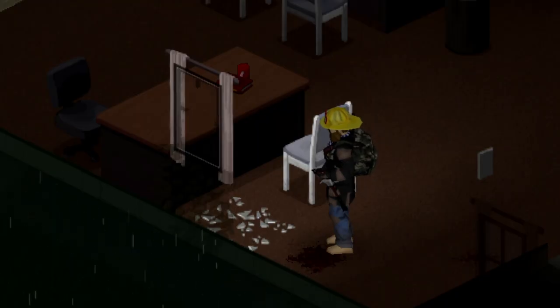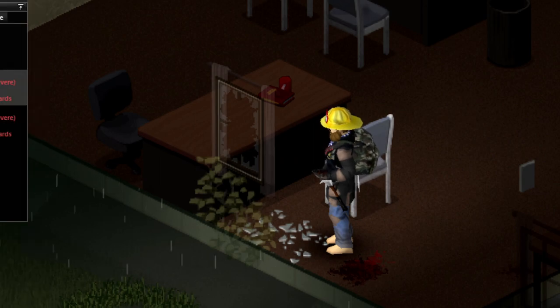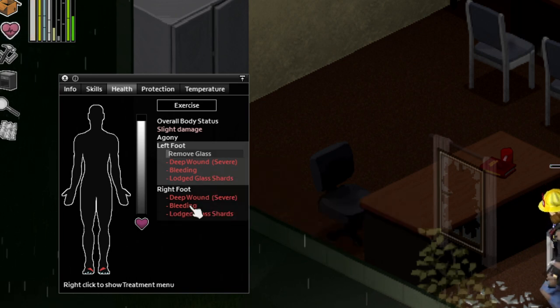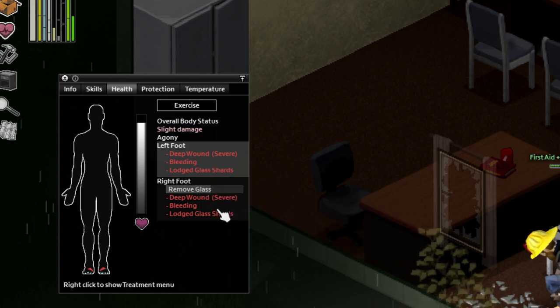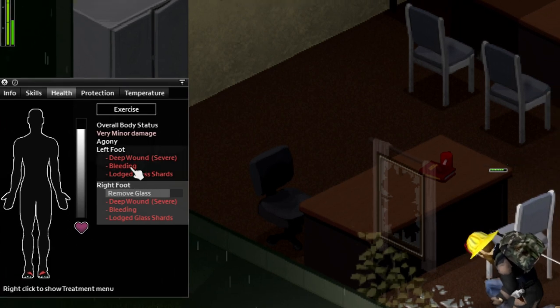After you've got all this ready, all you're going to do is just walk on the broken glass, and your character will immediately get injured. After that, you'll just go into the health panel here, and we'll just repeatedly remove the glass with our tweezers over and over again. You can queue up these actions, so just keep clicking them over and over. And, as you can see, our first aid skill is skyrocketing.